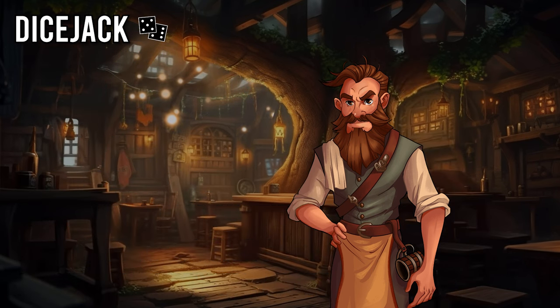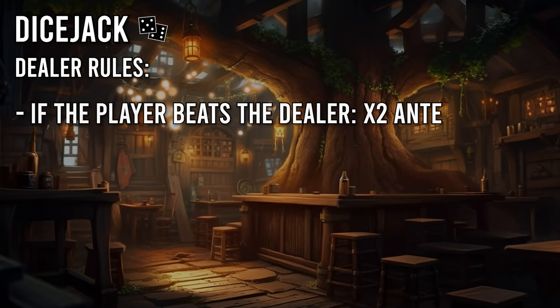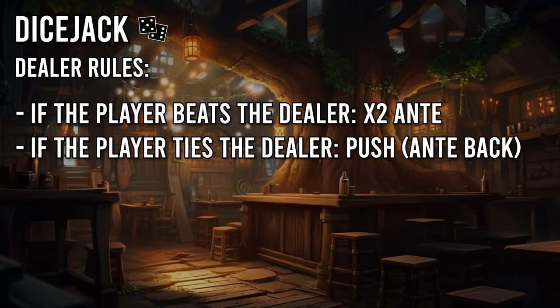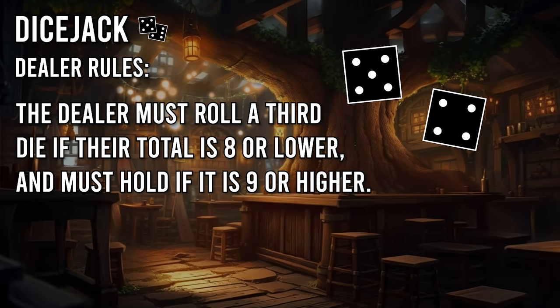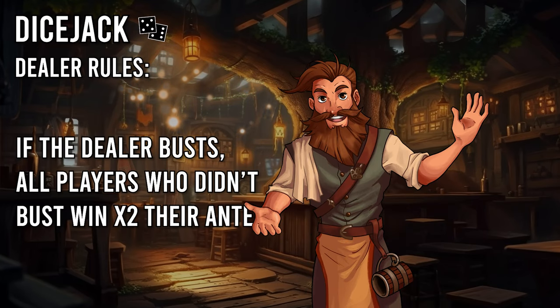If the players are going up against a dealer NPC run by the DM, then they are instead trying to beat the dealer's dice total, not the other players. If they beat the dealer, they win double what they antied. If they tie, they just get their ante back, and if they lose, the dealer keeps the wagered coin. A dealer must always roll the third die if their current total is 8 or lower, but doesn't roll the third die if their total is 9 or higher. If the dealer busts, then all players who didn't bust win.